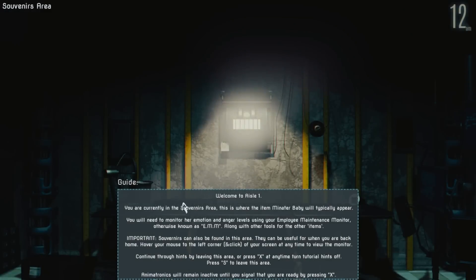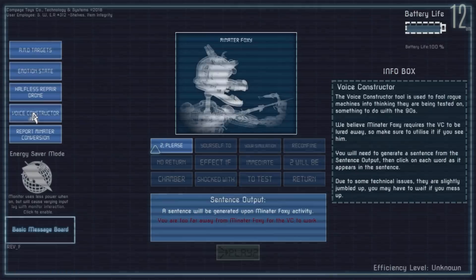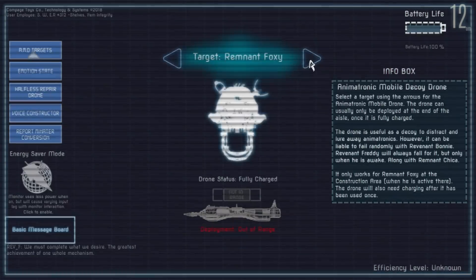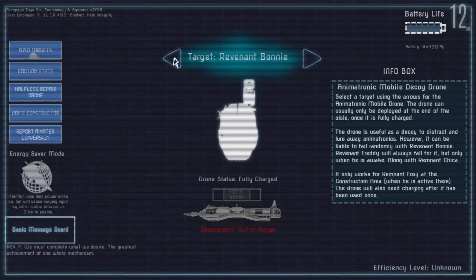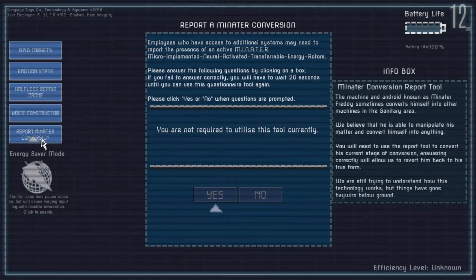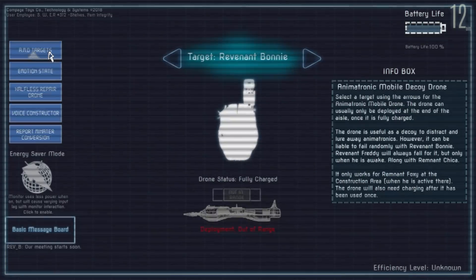Let's give it another shot. Look — the tips are back. This is where I got attacked from, I think. How do I bring up the EMM, by the way? I forgot all about that. It says hover your mouse to the left corner and click on the screen to view the monitor. Oh, right here — there we go, this is what I was looking for. Oh my gosh, what is happening? There's so much in here. Oh my God, there are so many animatronics. We've got one, two, three, four animatronics. Then there's a baby — there's a baby in this game. We can repair, we can voice construct, and there's a conversion thing. This is huge, dude. There's so much to learn.